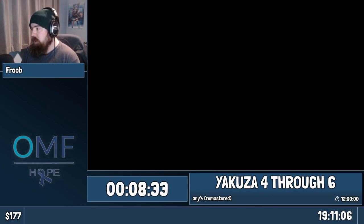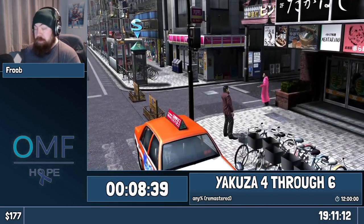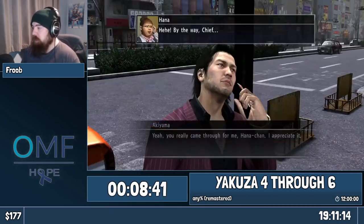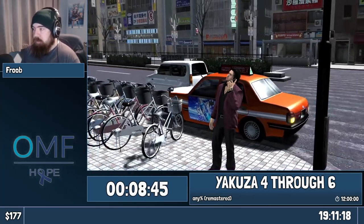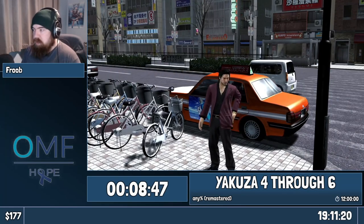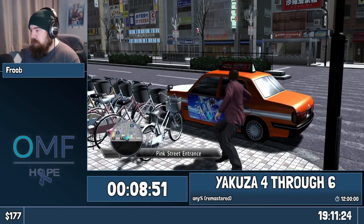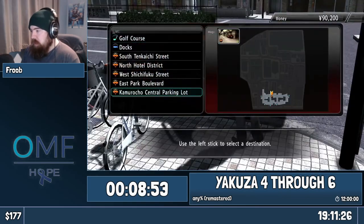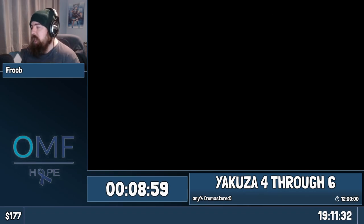Tanimura is the character that gets affected the most by the route change — his entire route just basically got completely turned on its head. With Akiyama, we still have to do well in the first two chapters. Saejima's is completely the same for the first three chapters. Yakuza 4's taxi list is reversed, by the way — learning a taxi list in Yakuza games sucks, and Yakuza 4 decides to turn it completely upside down. It's the only one that does that.